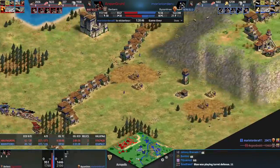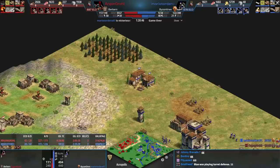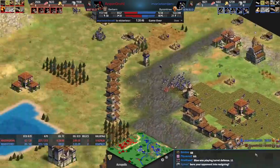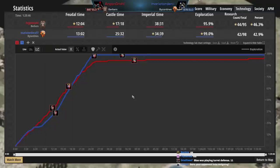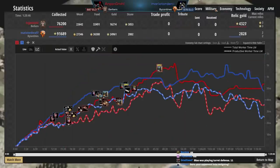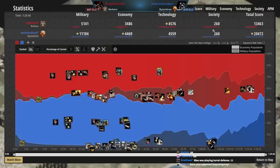I think red could have won if he had sent light cav into the farming economy and also on the other side — blue would have brought everything back to his own base, giving red an opportunity to push the castle. But man, was Mario a unique player — one town center most of the game, still ended up with more economy, super defensive, loved his cataphracts and his halbs. Well played.